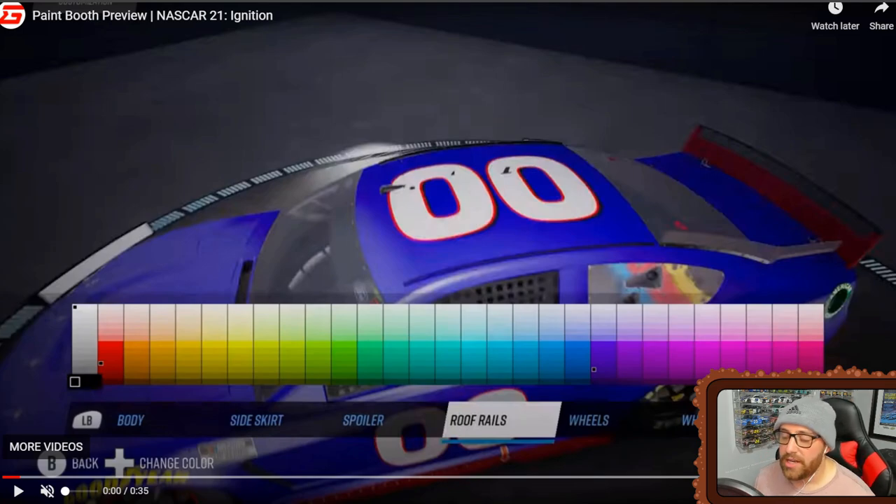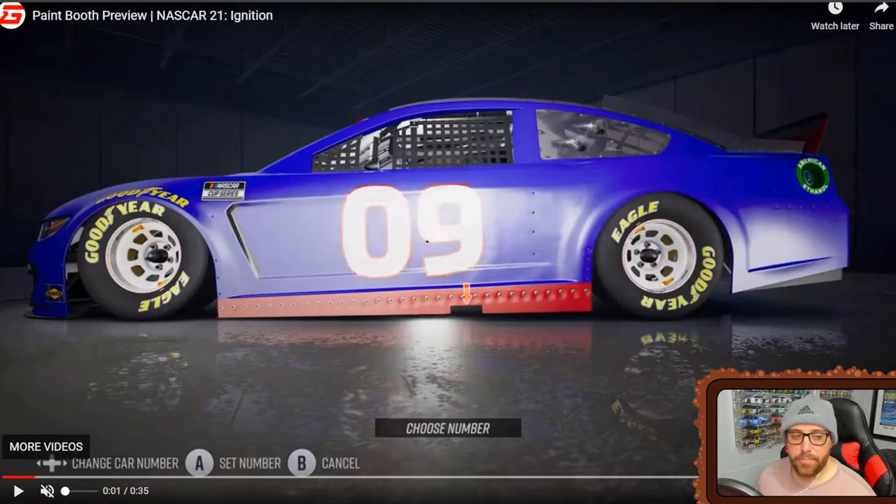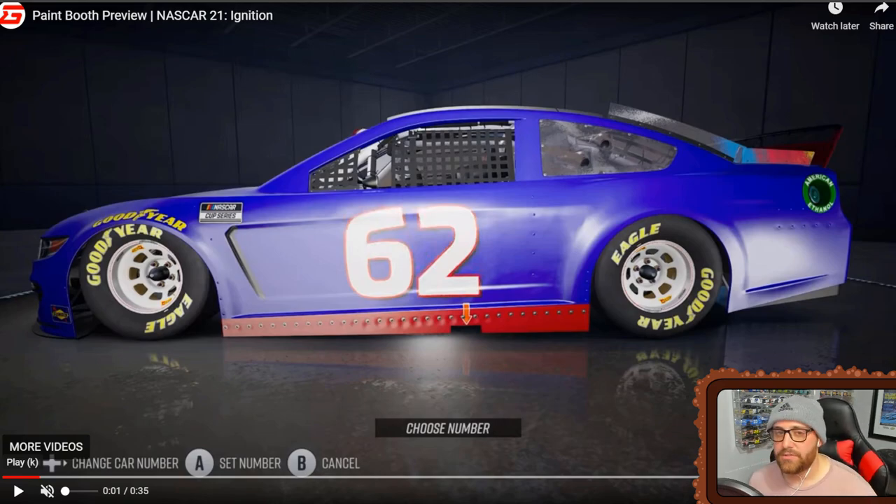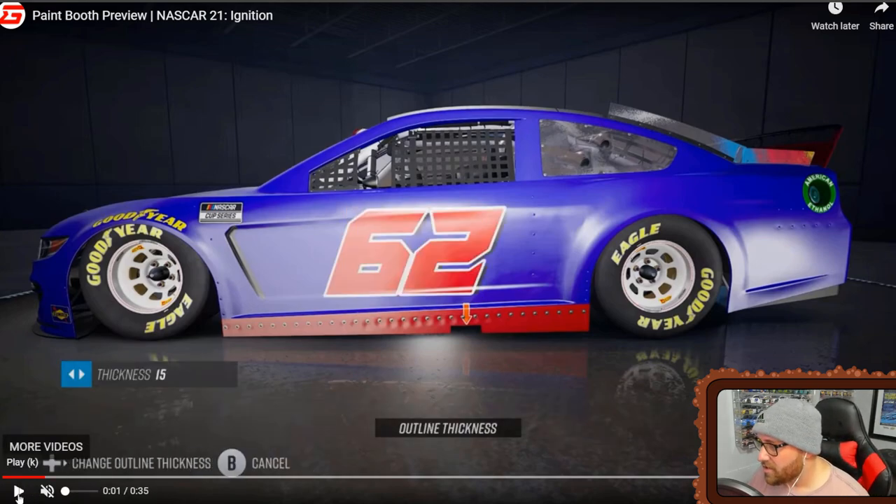A little bit of the button format here: change car number using the D-pad, set number, cancel with A and B. It looks like you can choose any number from zero to 99 — I think numbers like 05 or 06 were available too, not sure. And here's where it gets interesting — boom, just like that, they're not going to show you the number fonts but here's a beautiful number font with some thickness on it.